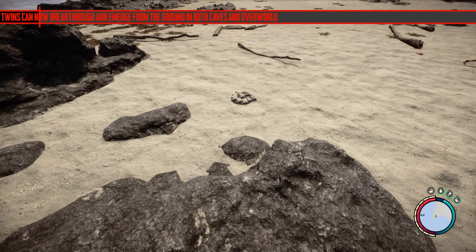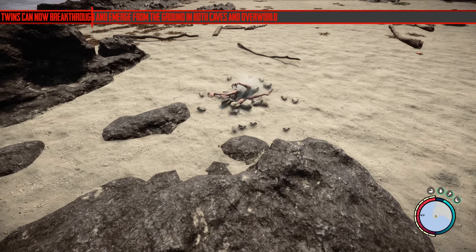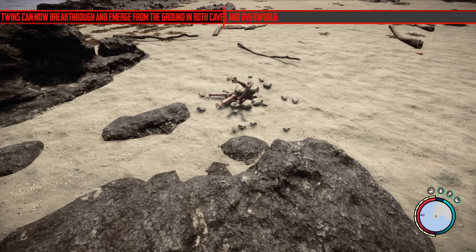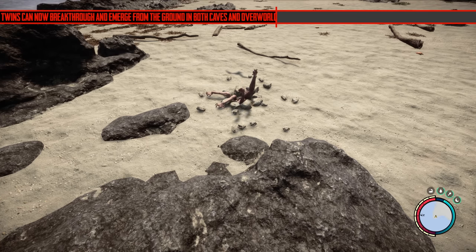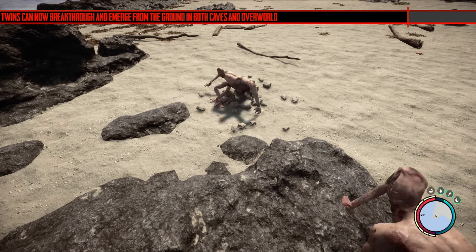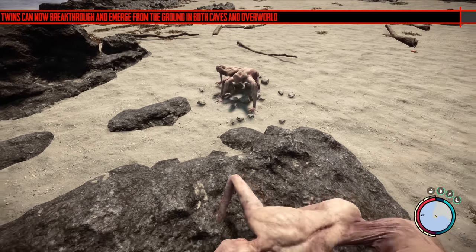Twins can now break through and emerge from the ground in both caves and the overworld — it looks cool, you see four hands coming out of the ground. I don't know if you can attack it during this animation, or what it's actually doing underground. But yeah, it's a good change.